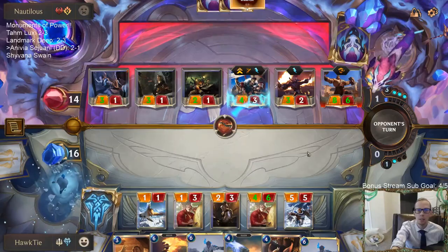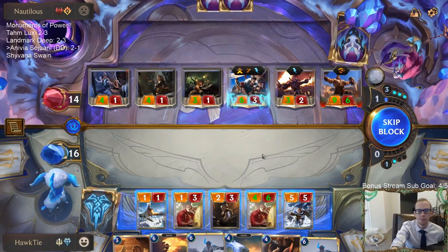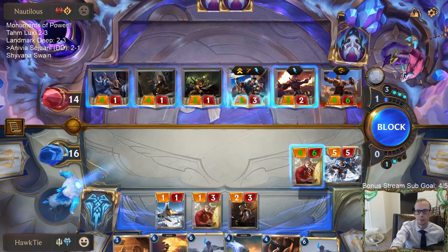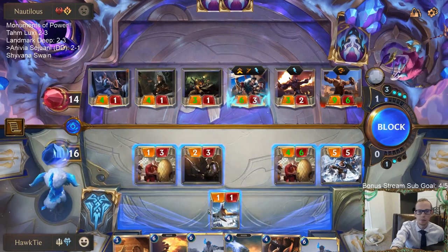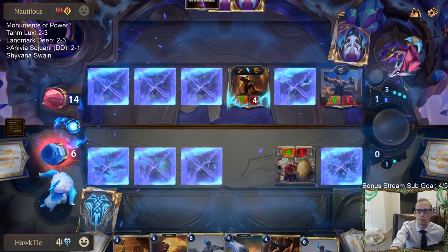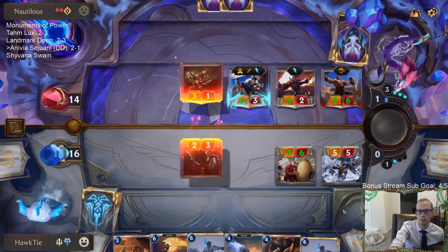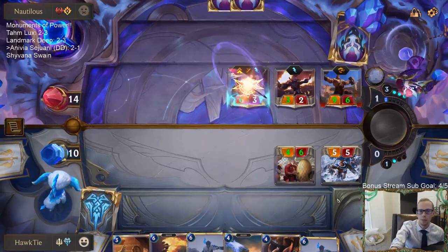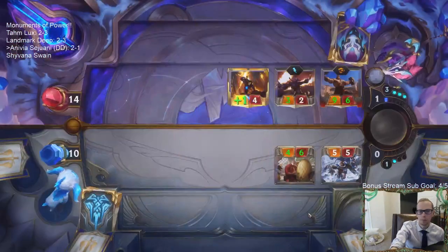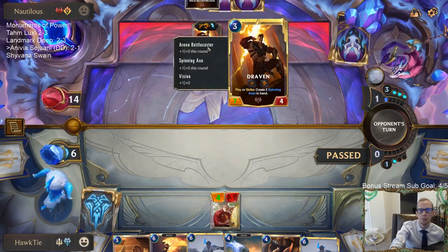With Vision - time for the money makers. Going down to six - ouch. We take out one of these two with Sejuani. It probably needs to be Draven. This is going to be like a seven-one overwhelm. Draven's going to be a five-four. Maybe it's Crowd Favorite. It's an eight-one - yeah it's gotta be Crowd Favorite.